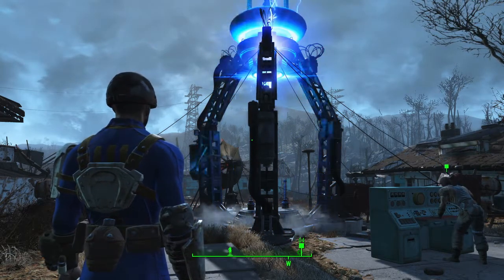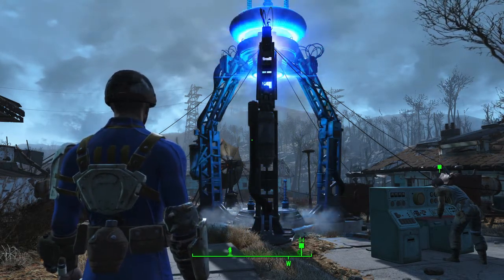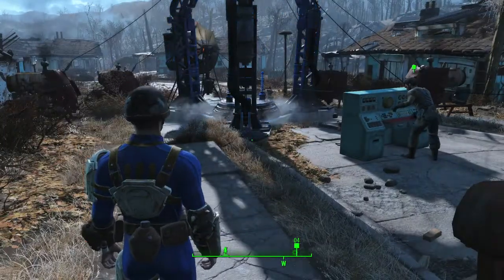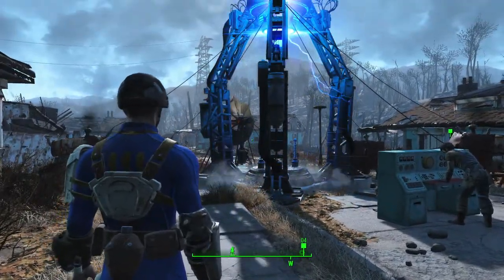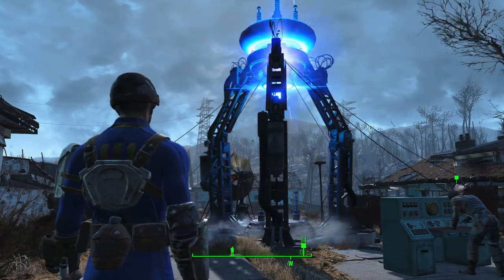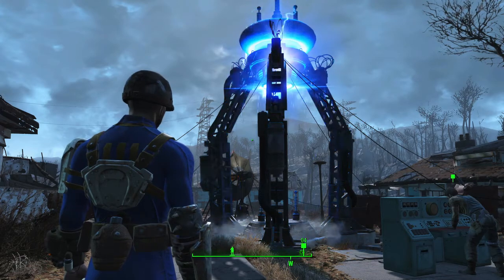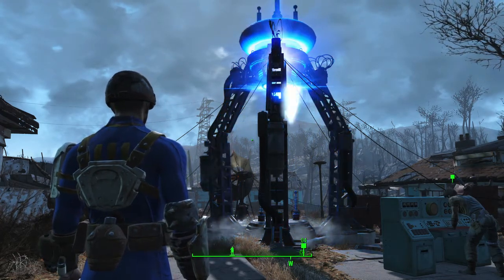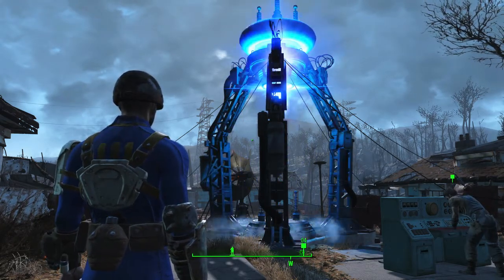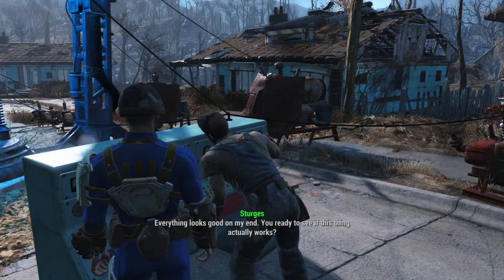Hello everybody and welcome back to Gotham Lounge, my name is Joe and today we're back with another episode of Fallout 4. You guys are probably wondering what this huge contraption is in the middle of Sanctuary. Basically, off-camera I was required to build this thing from the ground up — it required so many materials, so much work, so many miscellaneous tasks to clear areas out, which was very tedious. But I finally have enough supplies to build this, so let's go ahead and talk to Sturgis because he is going to power us up into the Institute.